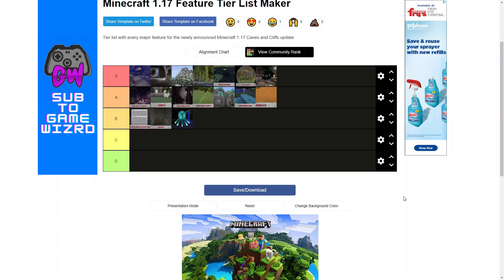And there we have it — that is my tier list for Minecraft 1.17. Feel free to leave your thoughts in the comments. I think it's kind of funny how I didn't even use C and D. This update is just amazing — every single feature so far is at least pretty decent, and most of it is really good. As you can see, my S tier is pretty big.